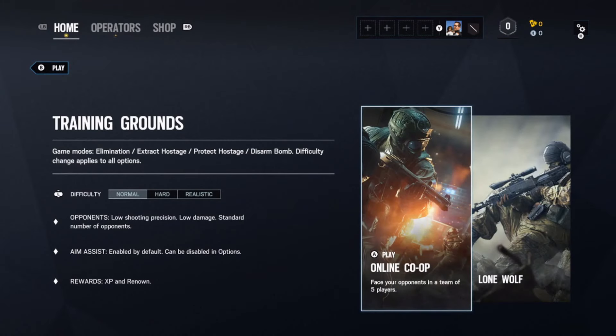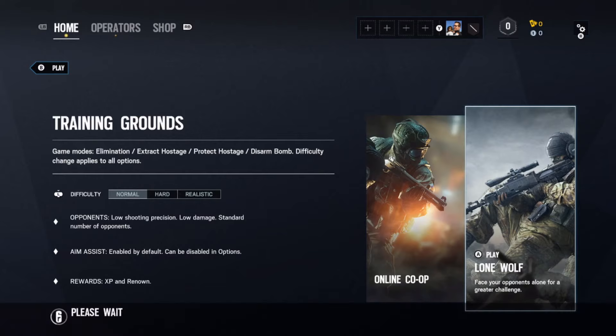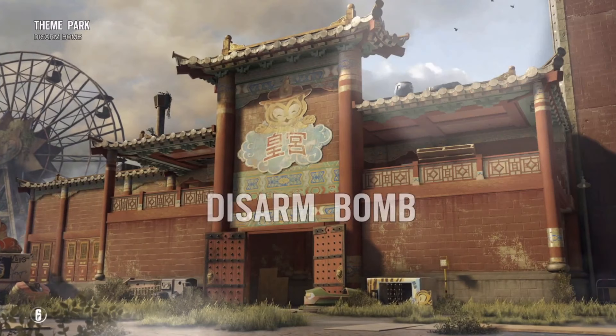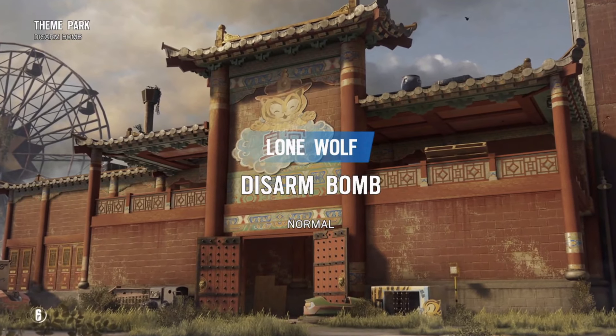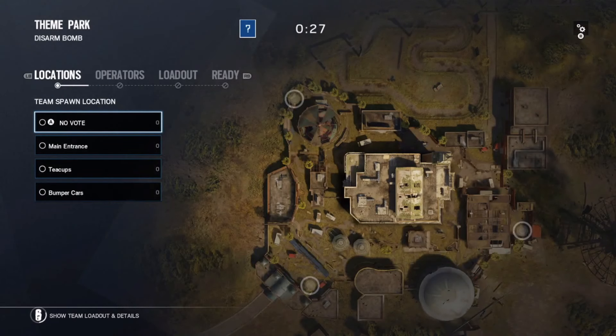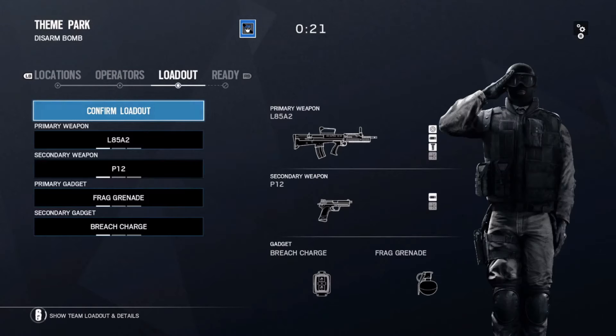I chose the Lone Wolf option over to the right so that I wouldn't have any cooperative team members working with me and making the match go any longer than I was hoping for. I want it to go very quickly so we can unlock this quest easily. I had this type of map with a bomb on it, and just press A to start out as a basic recruit with the basic loadout.